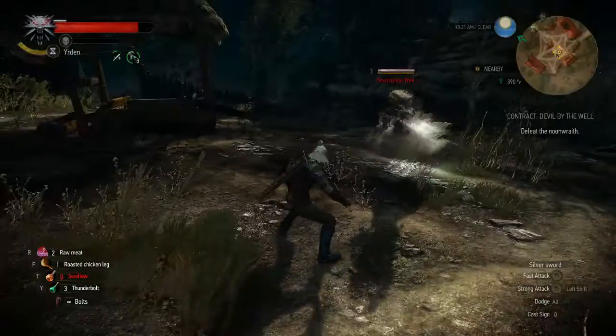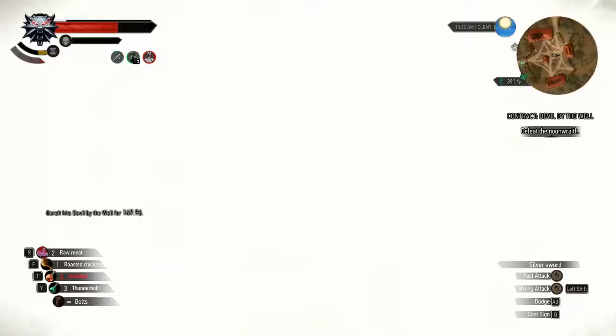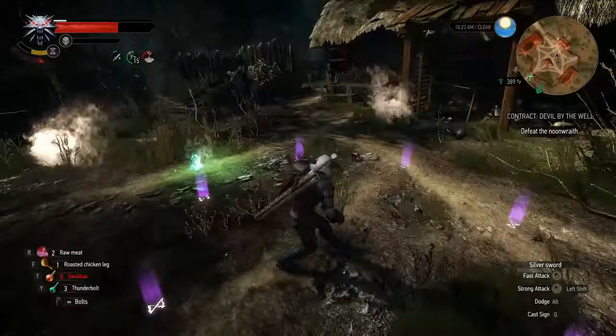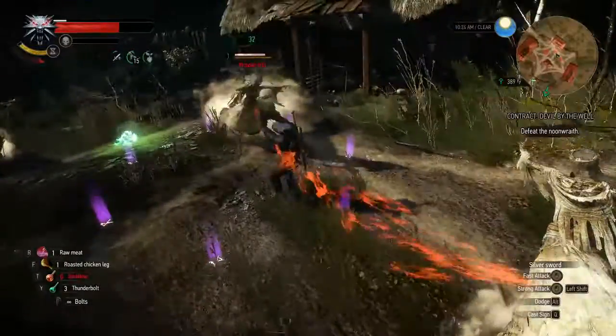The second thing you're going to want to do is use the sign Yrden for this fight. What it does is it actually materializes the Noon Wraith, so you can actually hit her with your sword.